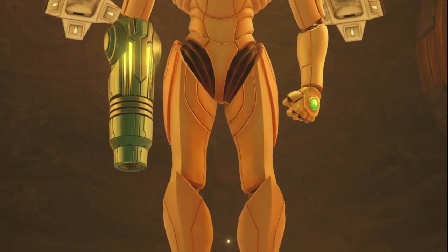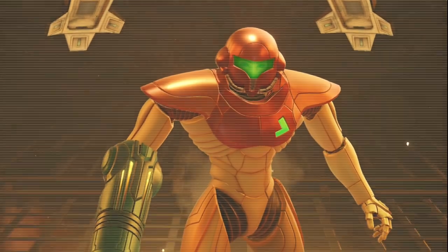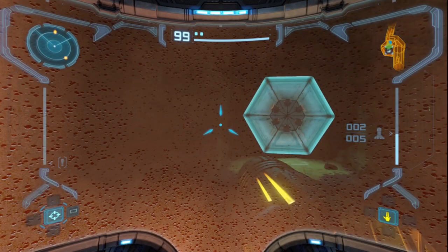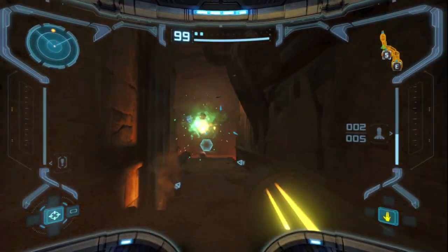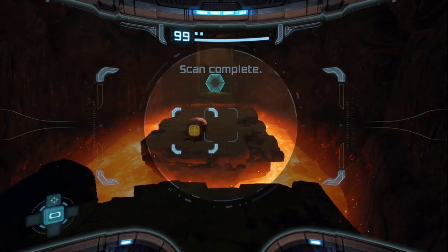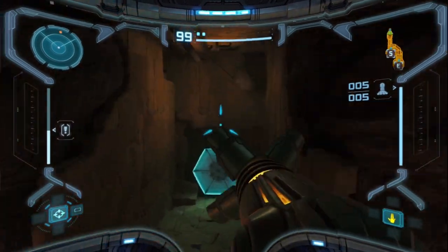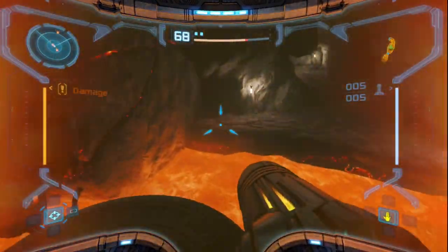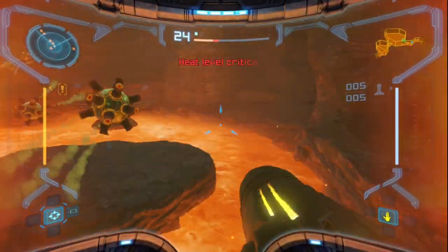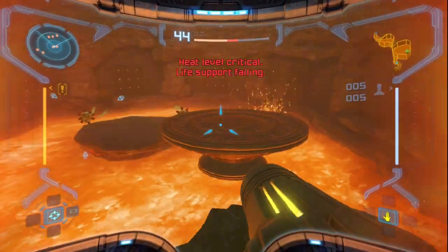Continue from last save. Back in the magma cavern - looks like it put me from where I last saved. Let's try something else then, because over here is the burning trail. We're just gonna try to get out of this area as fast as possible. There's a grappling hook over there.